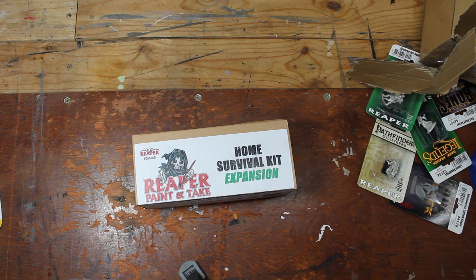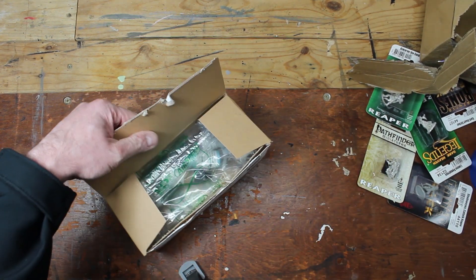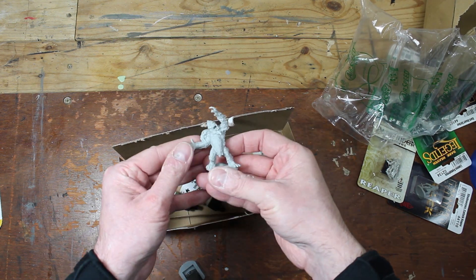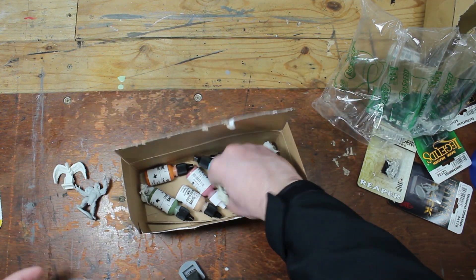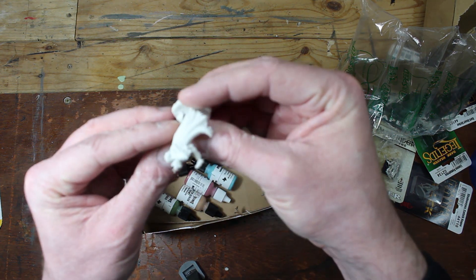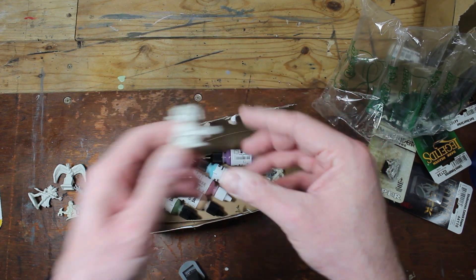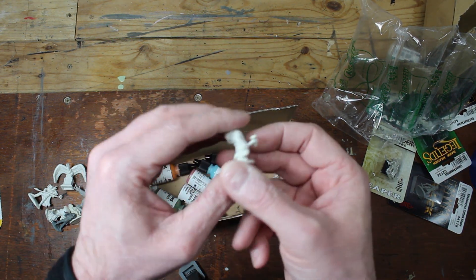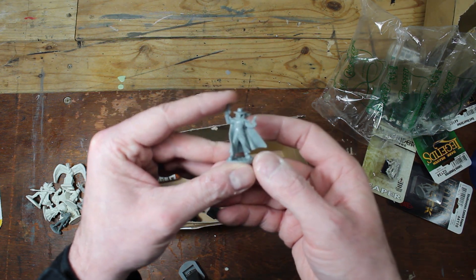Now we can open up the actual survival kit and see what we have. We got a Yeti — probably the Yeti Shaman — and a Buzzard on a gravestone, and a Dwarf. I'm not sure quite what he is. We got Mr. Bones with a shovel, a Gold Prospector, another Dwarf maybe of the Cleric variety, another Dwarf with swords, and a Western style — probably one of their Chronoscope minis.